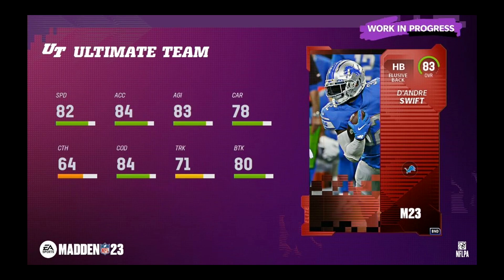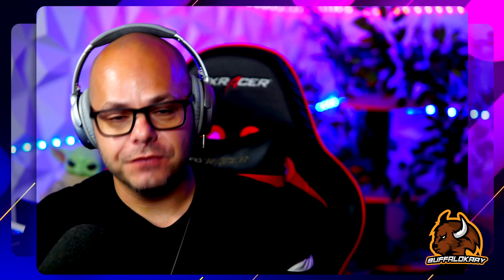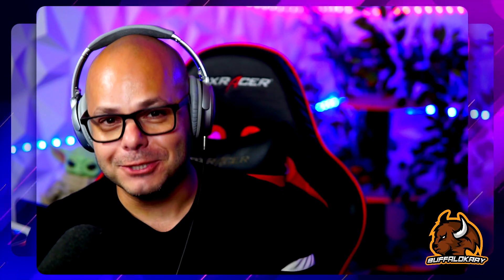On the offensive side, you have your choice of DeAndre Swift — not a bad running back but 82 speed is a little slow — or Jaylen Waddle, who looks like a goon at 86 speed, 81 short route, 81 mid. Deep isn't too worrying; I want this guy to catch the ball quick on his break. We're going to go ahead and add Waddle into the squad.